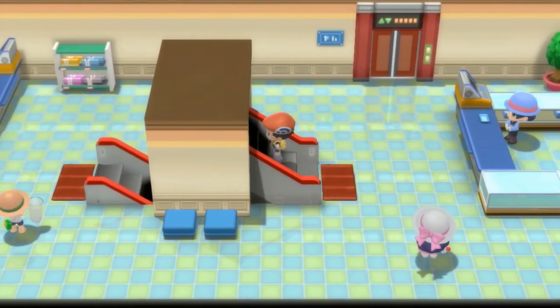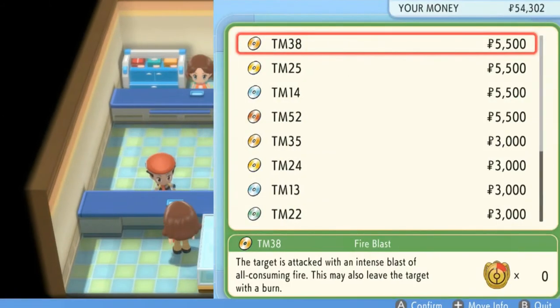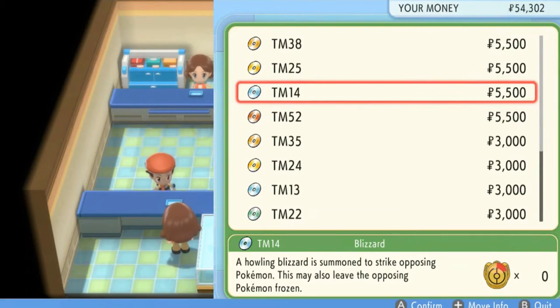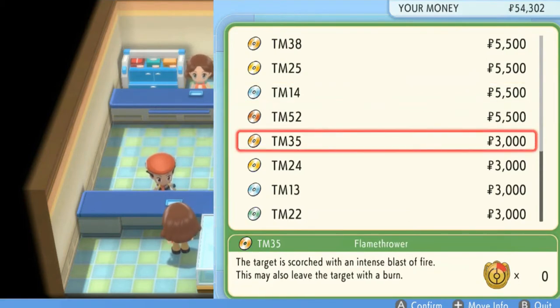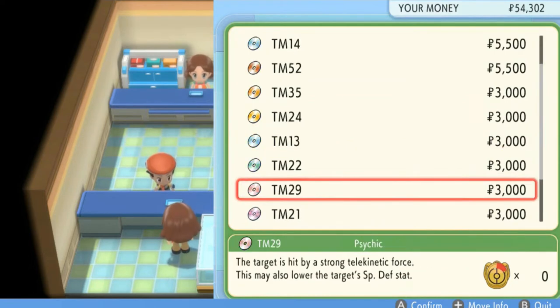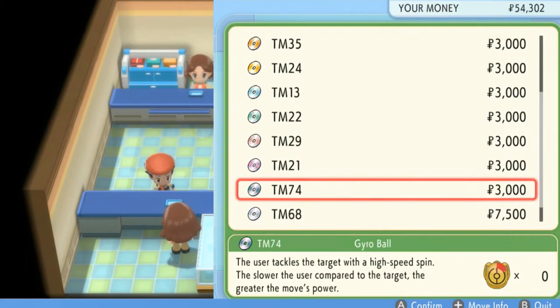I'm trying to find a TM place because there is a place here where you can actually buy TMs — very good TMs. And this is actually the place! You can buy regular TMs and more expensive ones like TM38 Fire Blast, Thunder, Blizzard, Focus Blast, and then Flamethrower, Thunderbolt, Ice Beam, Solar Beam, Psychic, Dazzling Gleam, and Gyro Ball.